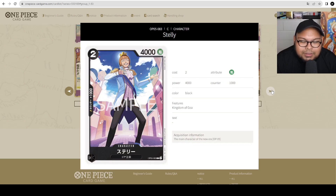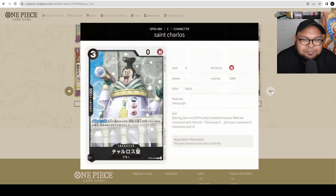Tally — 2 cost, 4,000 with counter 1,000. This is the worst card in the game. Don't play this card.